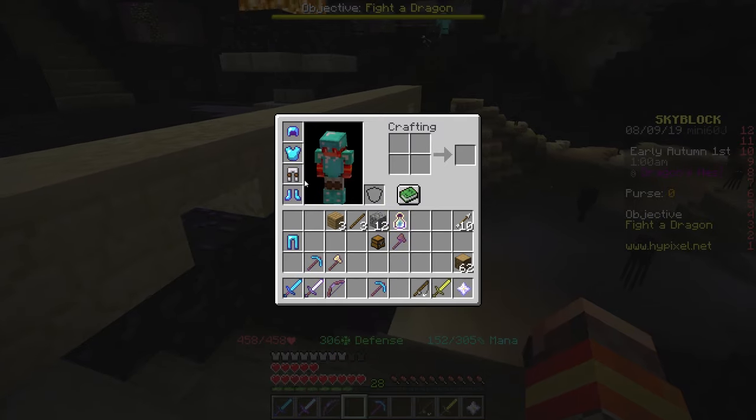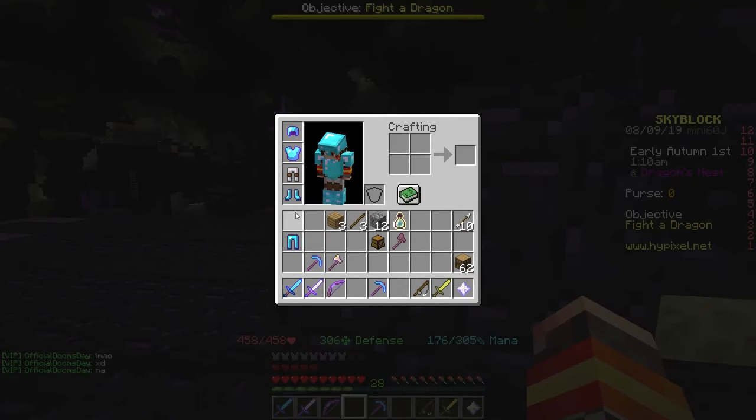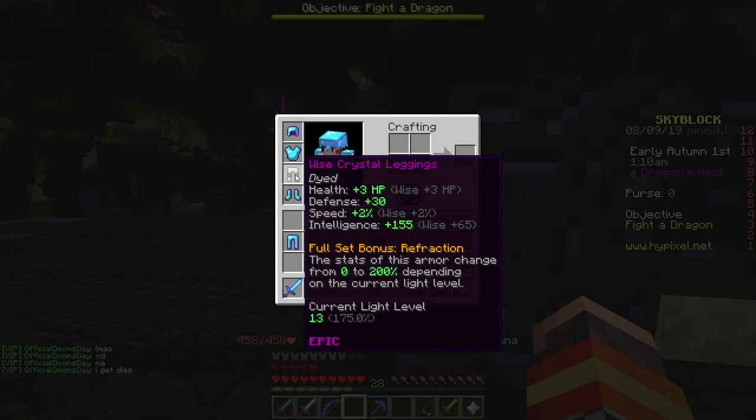If I put this on, you can see that not only is my health reduced because it's slightly weaker than my hardened diamond right now, I also don't even have it enchanted. That's the problem.